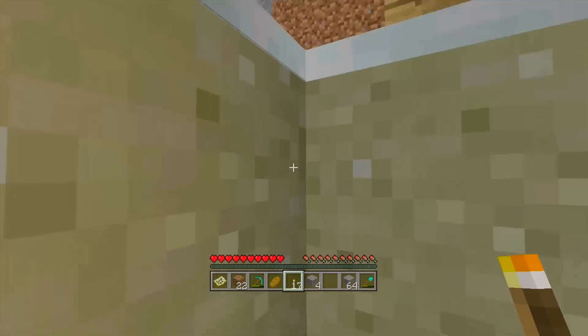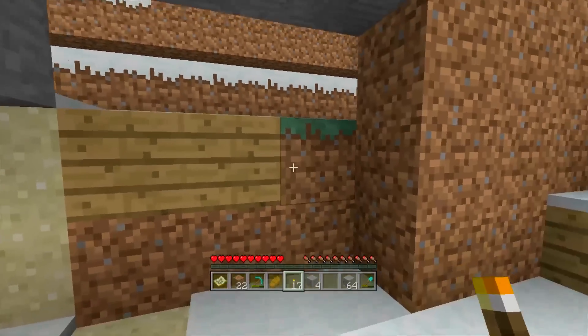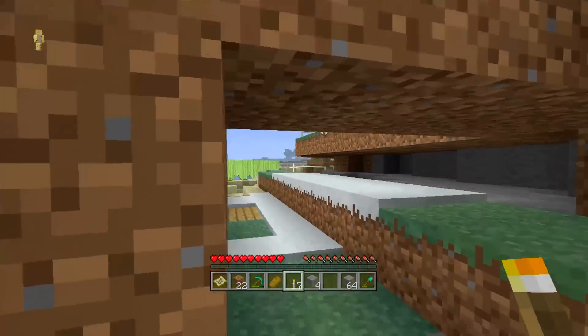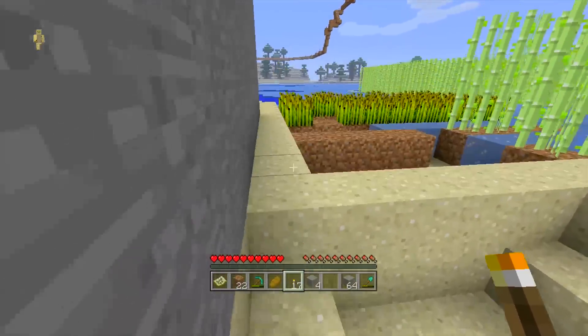There was actually a back entrance to the house that was only accessible this way - you go through here and then boom, there's a door over here too. Not very secret, apparently. But there is, in fact, a back entrance - a secret back entrance, nonetheless. So let's show you the mines, because this is one of the first projects I was really proud of in Minecraft.